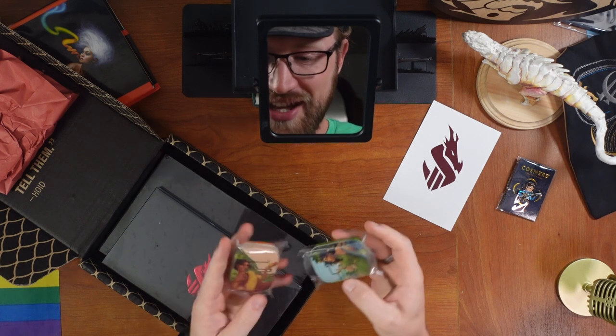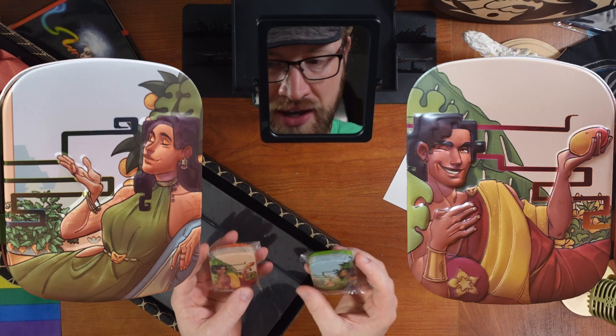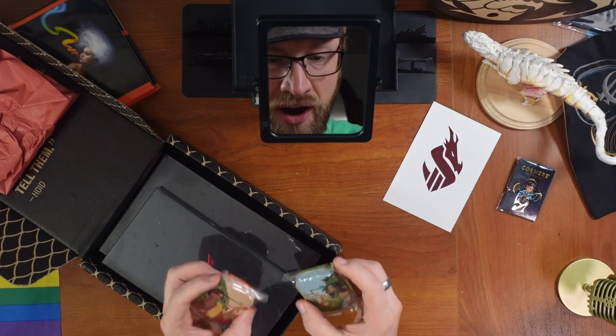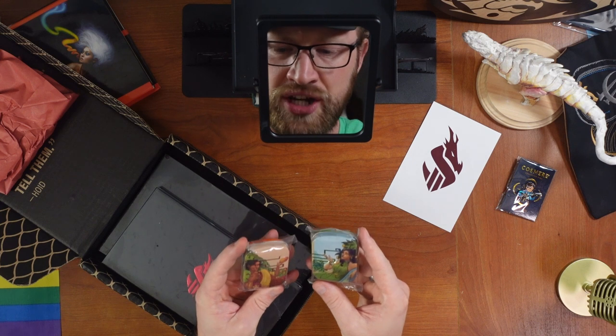They're so pretty! We've got Lightsong and Blushweaver, I assume. This looks like mango — I mean, he's holding a mango. And then this one is orange? Citrus? Something? The art style on these is awesome too. It's Aztec-like, everything's squarish. And I love that.